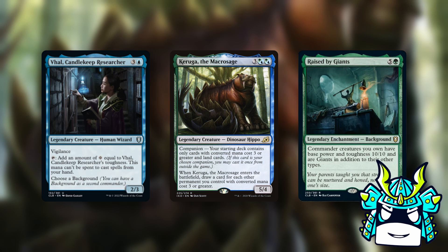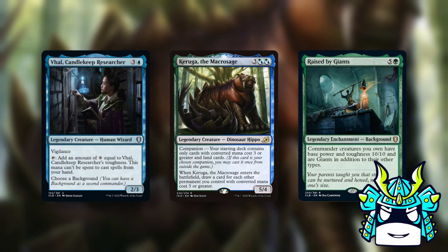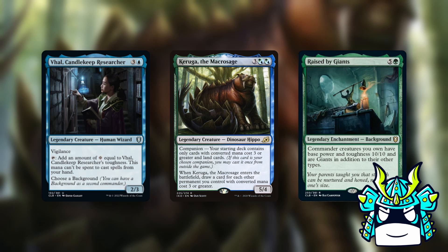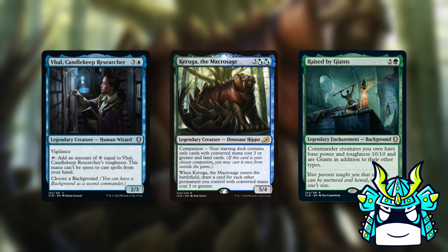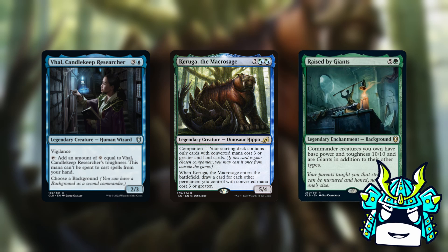We can also use Val's mana to help pay for Raised by Giants since it's in the command zone and not your hand. Once you get your Val combos online and start making crazy amounts of mana, Karuga will be a great backup plan to make sure you have enough card draw to pop off. Most of the best cards to use with Val cost at least three mana anyway, so running Karuga doesn't actually hurt you that much here — and since this deck is really good at making a ton of mana, having access to extra card draw is actually very beneficial.